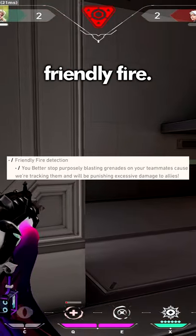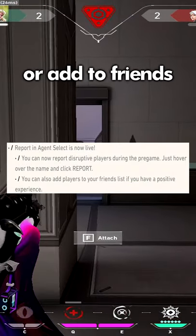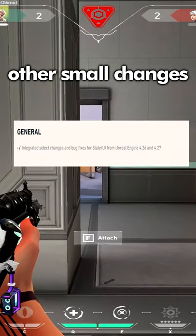You will now be punished for excessive friendly fire. In Agent Select, you can now report someone or add them to your friends list. Also, a few other minor changes and bug fixes.